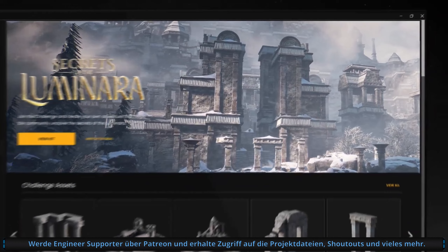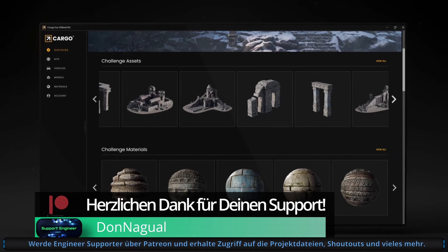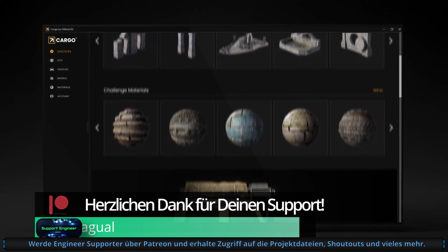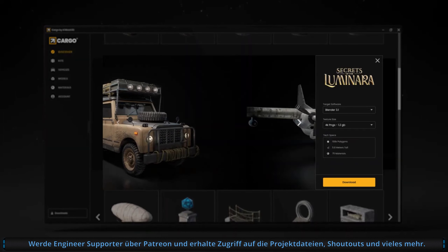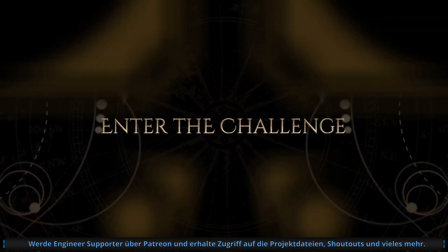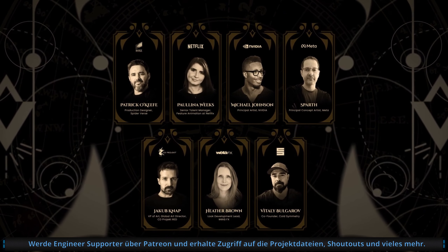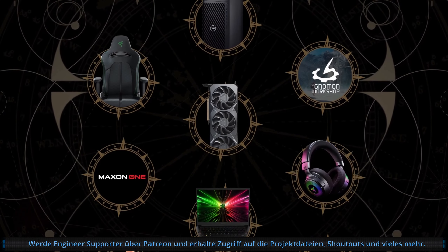Sie geben hier auch noch den allgemeinen Poly-Count an — das sind 6,5 Millionen. Den Link zu den Free Assets findest du natürlich in der Videobeschreibung. Und wenn du darüber quatschen möchtest oder generell über die Unreal Engine, lade ich dich herzlich ein, auf meinem deutschen Unreal Engine Discord Server vorbeizukommen und zu zeigen, was du mit dem Package gebaut hast. Ich wünsche dir viel Erfolg bei deinem aktuellen Projekt und wir sehen uns im nächsten Video. Unreal Engineer out.